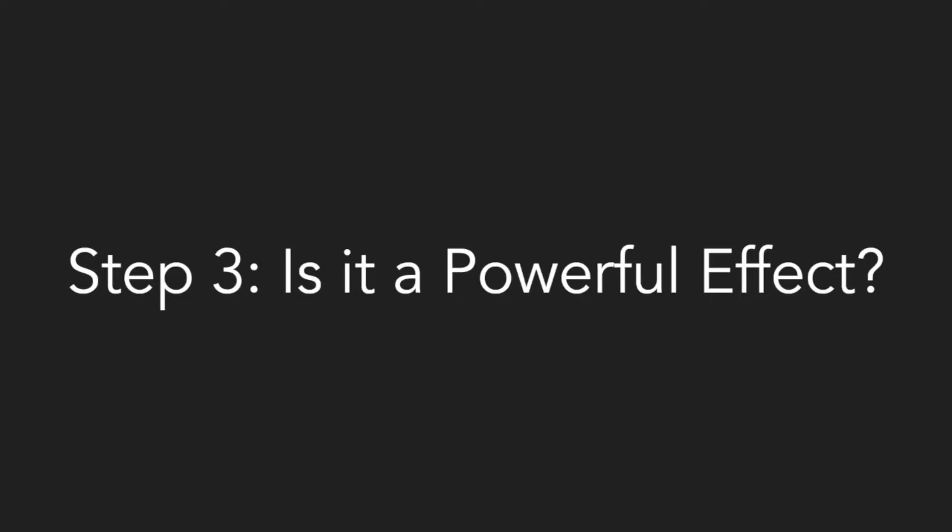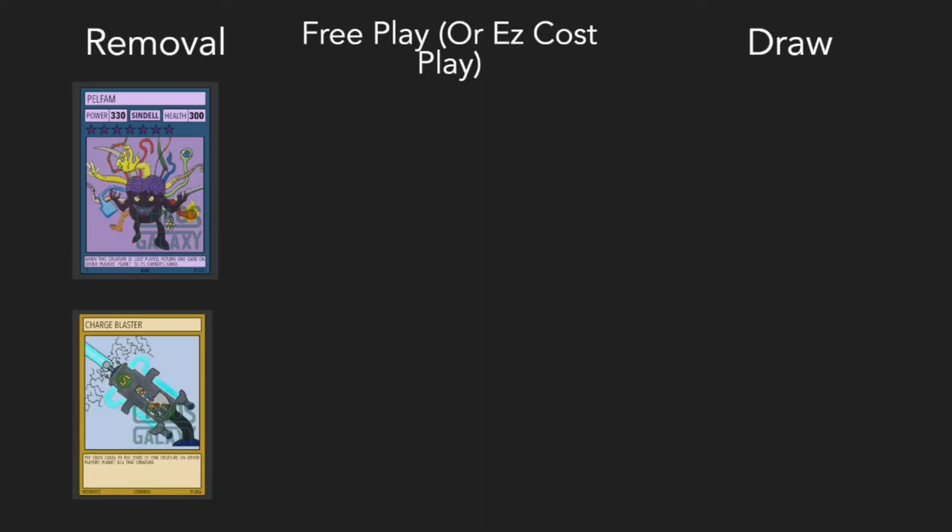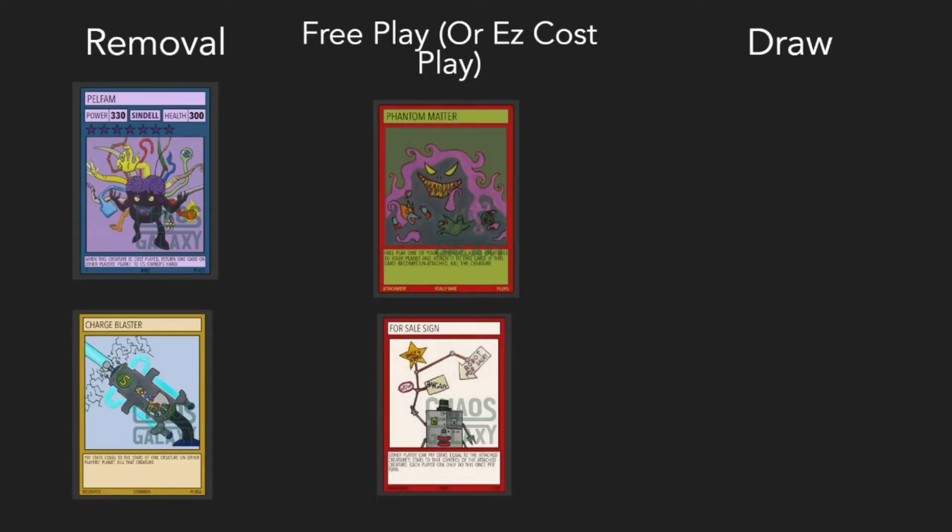Step three: is it a powerful effect? There are many different types of abilities, but three big ones most easily pass this step: Removal, Free Play, and Draw. Removal is the ability to remove cards from the playing field — whether that's something like Pelfam, which bounces a card from your opponent's field back to their hand, or Charge Plaster, which you pay to kill a creature. Removal gives you the advantage and opens up the playing field for big attacks. The second one is Free Play or easy close play. Cards like Phantom Matter and For Sale Sign, or cards that can bring other cards back to life like the Chaos Beast, which when it dies can free play — those are good abilities.